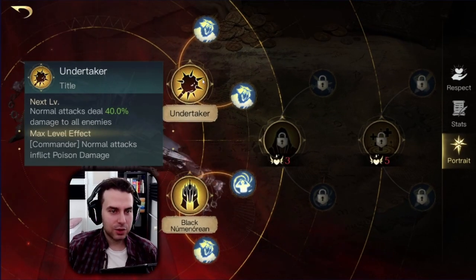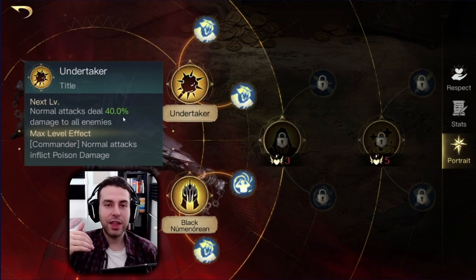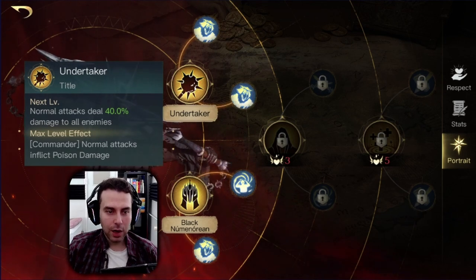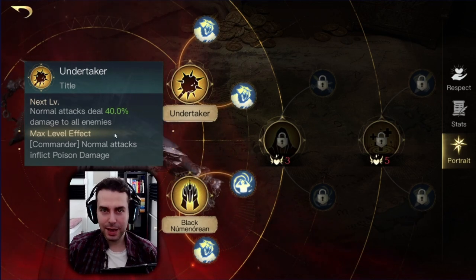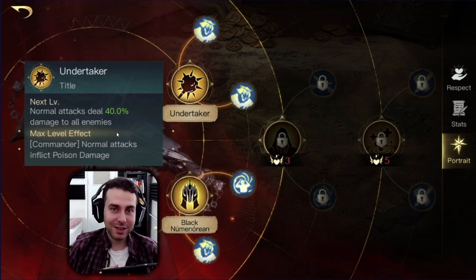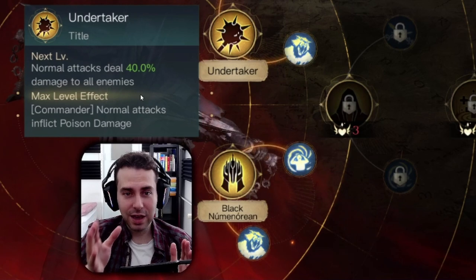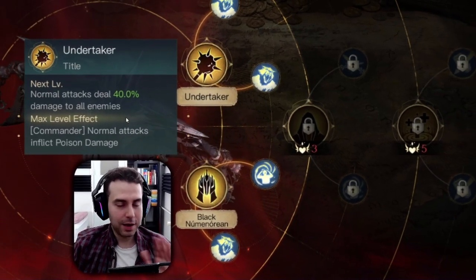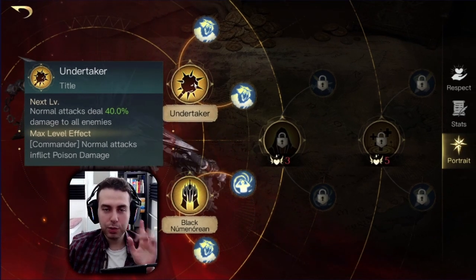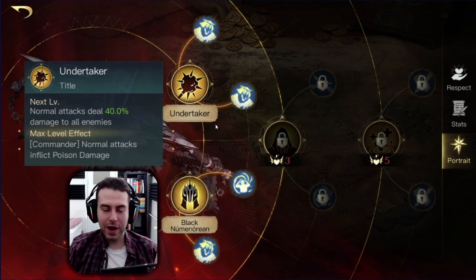Looking at the Undertaker talent, we see that our normal attacks deal additional damage and they become AOE — this is our first strength with the Shadow. If you max this out, your AOE damage will become poison damage. Now this can be a strength as well as a weakness — it depends on your enemy commander. If he is carrying High Alert, High Alert is a hardcore counter against Undertaker. If somebody has High Alert, just don't max out Undertaker — just put 14 points into this so your normal attacks don't become poison damage.